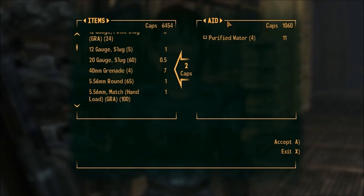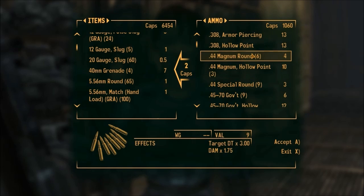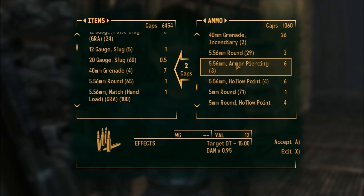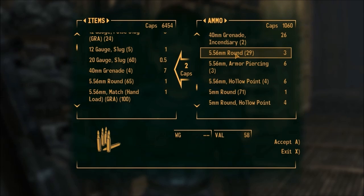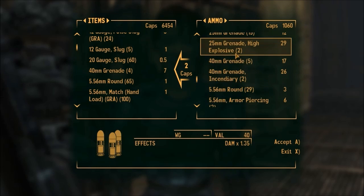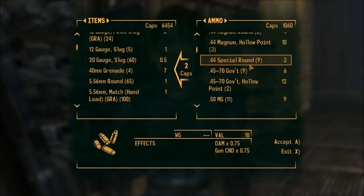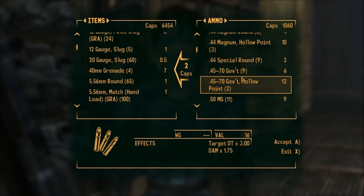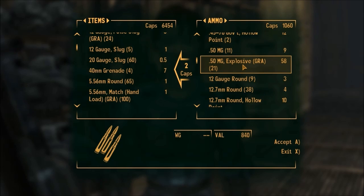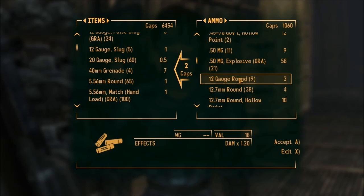50k — 50 cal. Quick point before I finish trading: this is also a good place to get some rather rare ammo types. .45-70 Government and .50 MG are some of the rarest ammos you can get. And .50 MG Explosive is one of the most expensive per round you can get, period — it's also really nice and fun to use, but that's for a much later date.